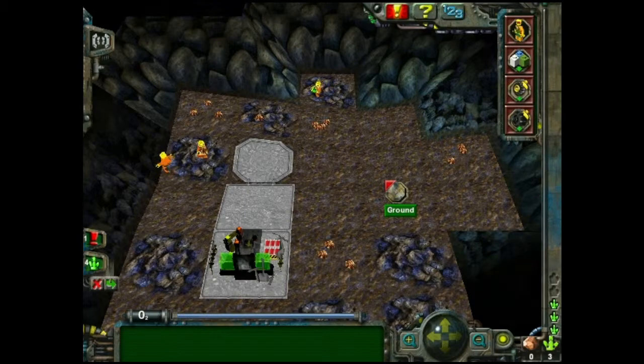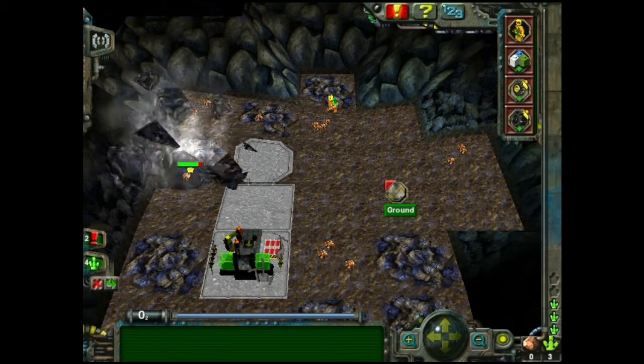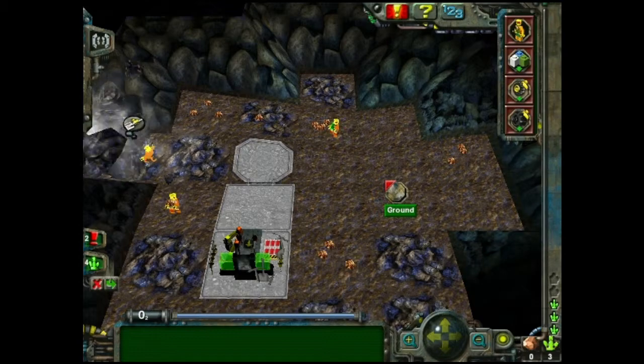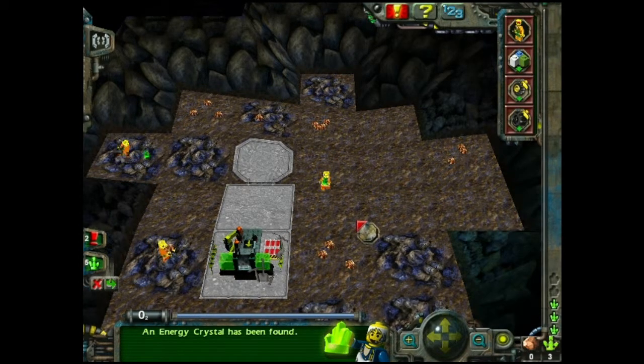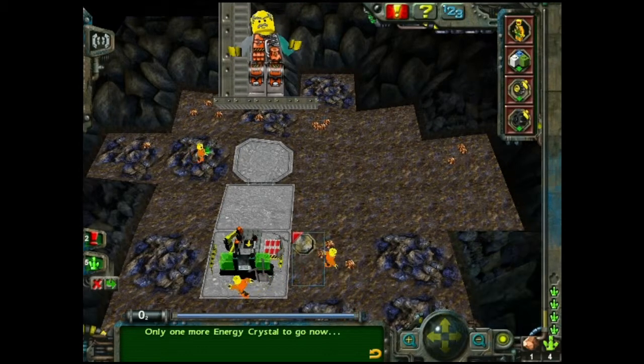You've got three, it says down there. How come it says you've got zero ore? He took some damage. An energy crystal has been found. Only one more energy crystal to go now.